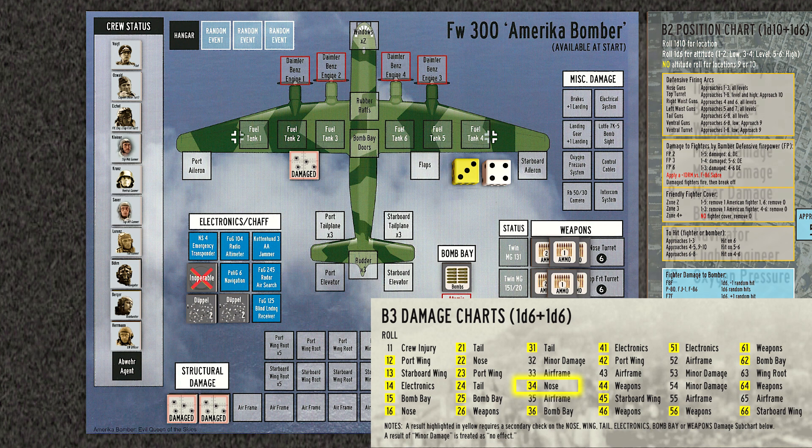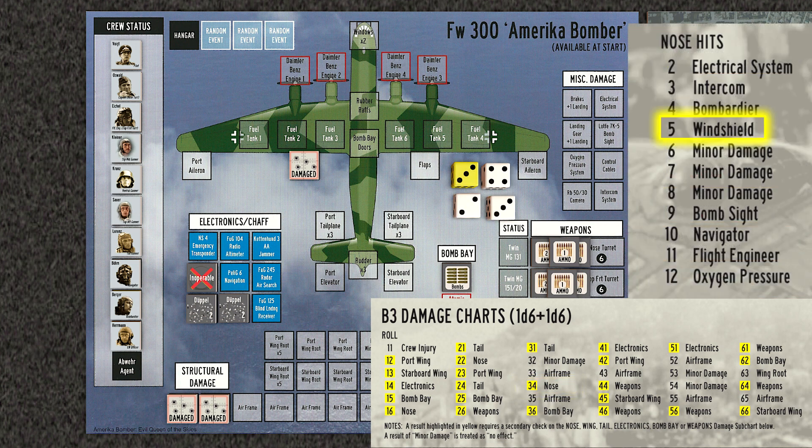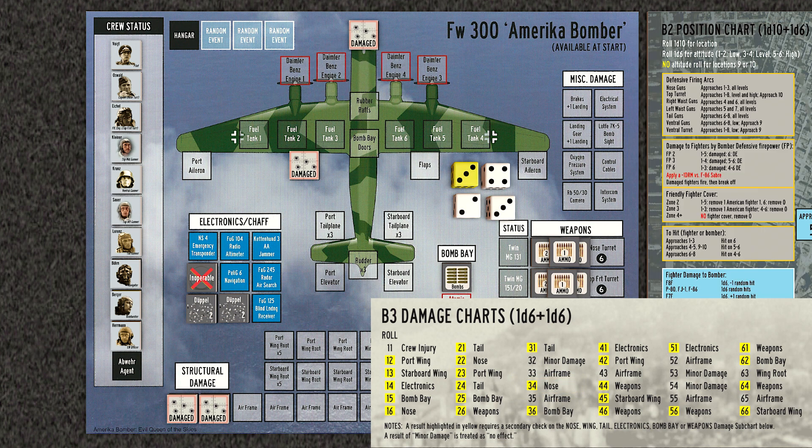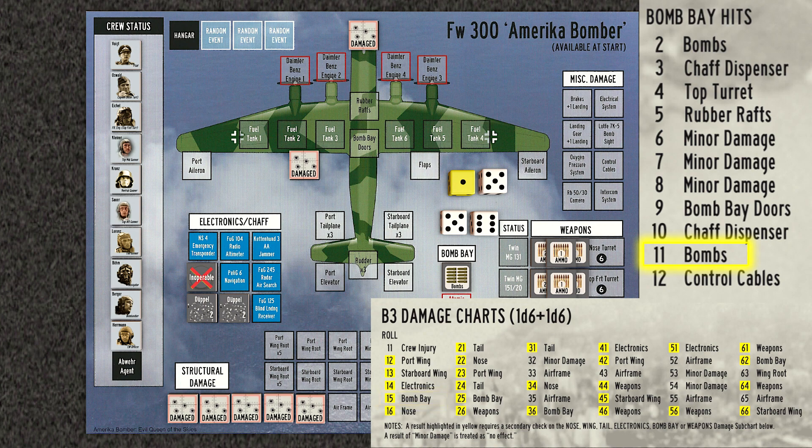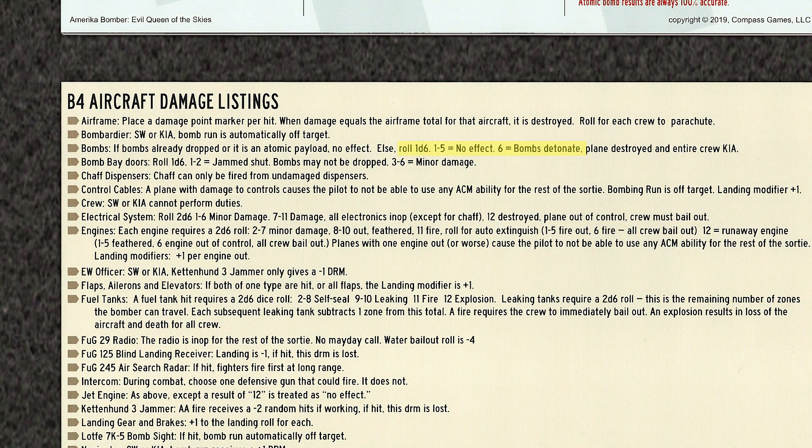The first hit is 34, the nose, which damages the windshield. The second hit is 52, the airframe. The third hit is 33, another airframe hit. The fourth strike is yet another hit to the airframe. The final hit is to the bomb bay, and the bombs are struck. But we have one more roll to see if the bombs have been detonated — a roll of 6 will cause the bombs to explode. And it's a 6.